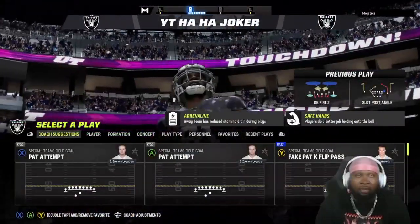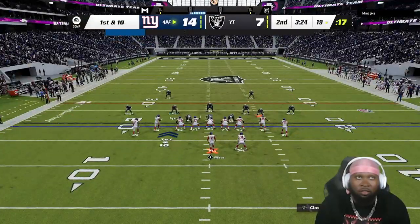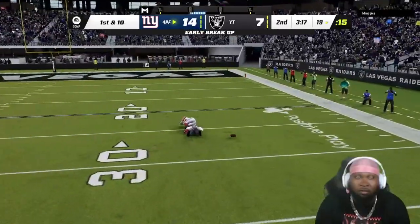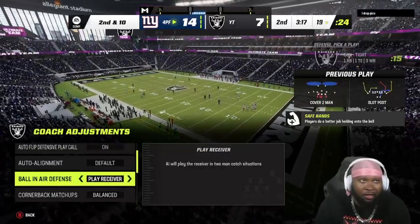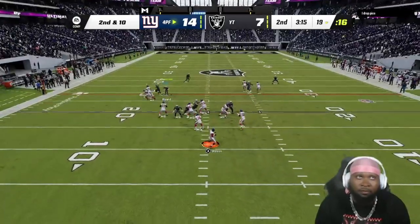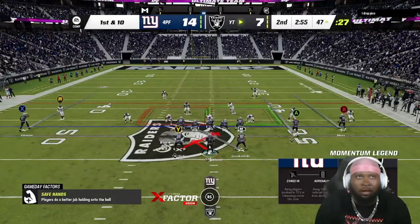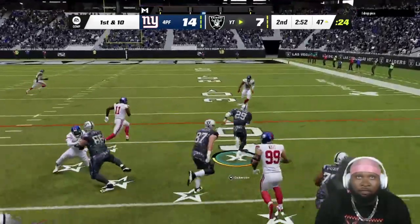Man, we should be tied up right now — losing on the dumbest stuff. Not a single DB — I didn't even get a chance to check but it better work. Good breakup, thank you Charles Woodson! Not a single DB goes for a pick. Let me check right now — okay, I think I saw it on 'play receiver.' Just gotta make sure, put up a deep third. Get after him — yeah, bring him back. That's against the rules, you can't do that. Hopefully No Fly Zone plays like they're supposed to now.